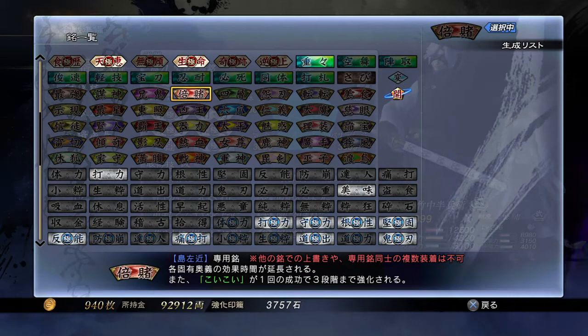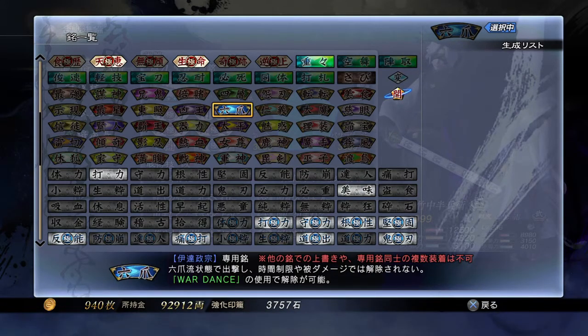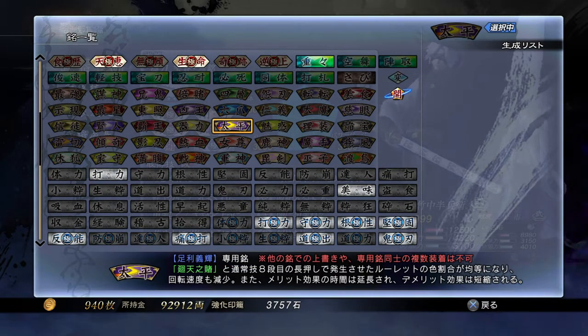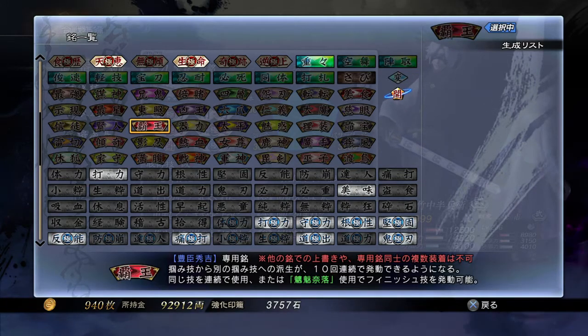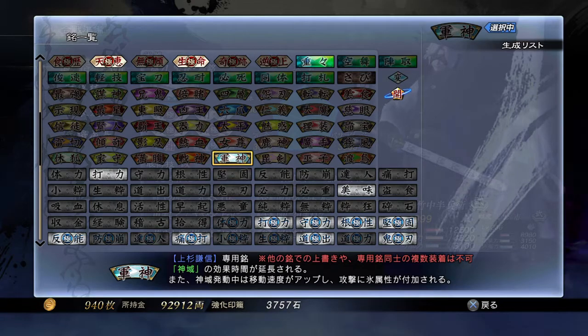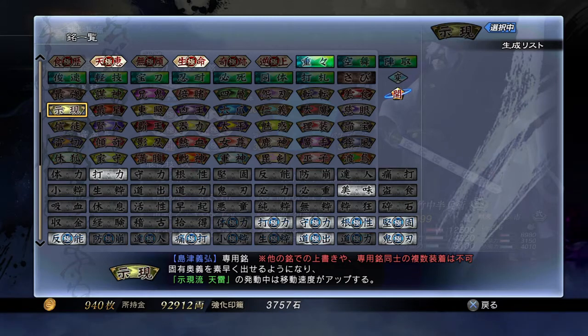The next one is for Yoshihiro Shimazu — I don't use him either. His inscription is called Jigen — that's also the name of his sword style, Jigen Ryu. His R2 abilities can be triggered more quickly and his movement speed is increased while he is using Jigen Ryu Tenrai. Again it doesn't mean anything if you don't have that R2 unlocked — it's his first R2, I believe.